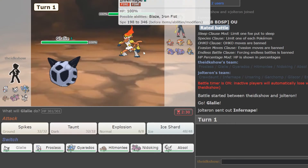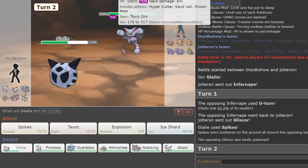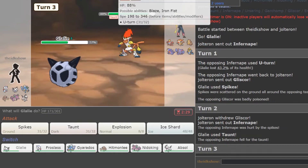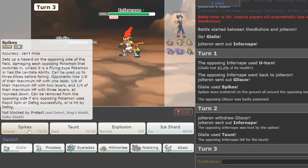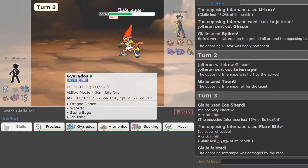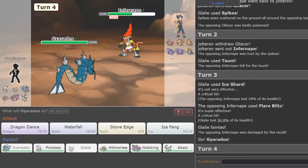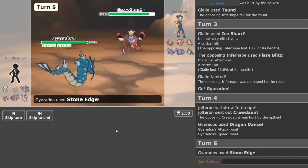I'm just gonna lead Glalie and Spike. He U-turns immediately. Goes Gliscor. I'm gonna Taunt. And I'll Ice Shard, just get a little more damage off. He went for U-turn again so I think he's Choiced. I'm gonna go Gyarados. I don't know if he would go Empoleon right away. I'm gonna Dragon Dance though.